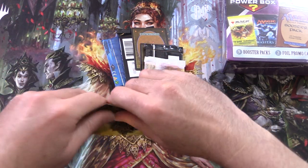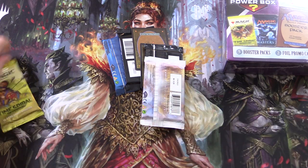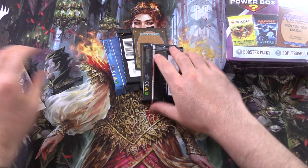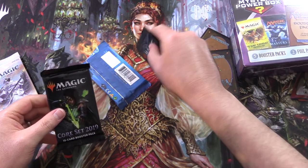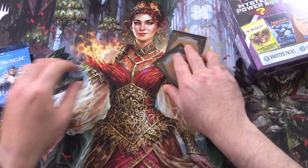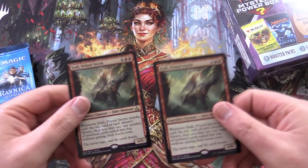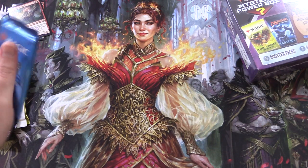We've got a Time Spiral — let's free that from its Ballista pack. And what else? Dominaria, Core 2019. I'm guessing this is yet another one of those. And Ravnica Allegiance. And our promos. What a surprise — they must have had a huge pile of these to get rid of.